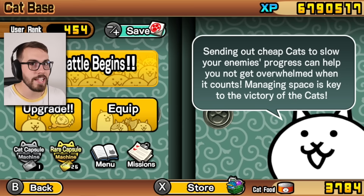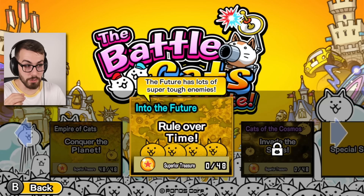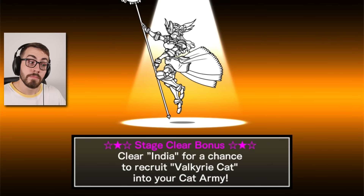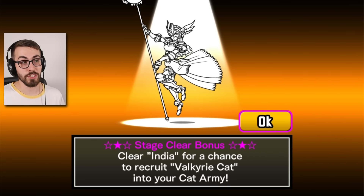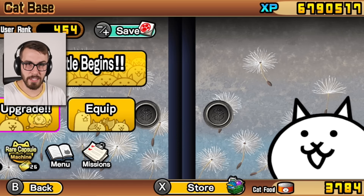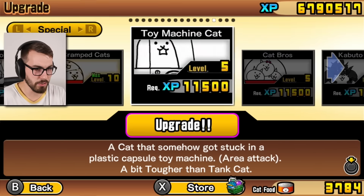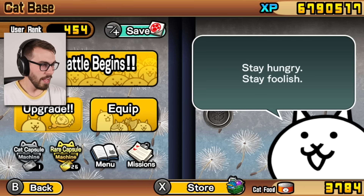Today guys, we are going to be starting Into the Future, the next chapter in this game. The future has lots of super tough enemies — all kinds of aliens — so we're going to have to switch some things up with our loadout and get some anti-alien units. Check this out: stage clear bonus — clear India for a chance to recruit Valkyrie Cat into your army. The first of the good cats! We don't really have any good cats yet. We don't have any specials. Valkyrie is the first one, so I think we can get her today.